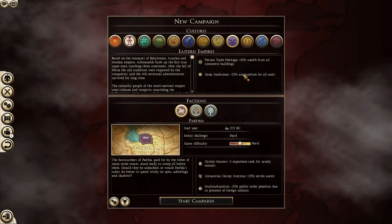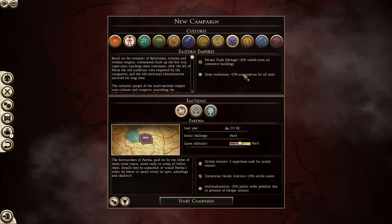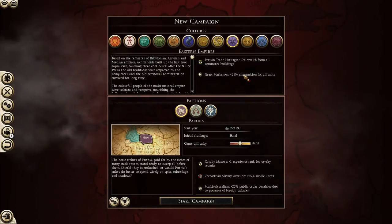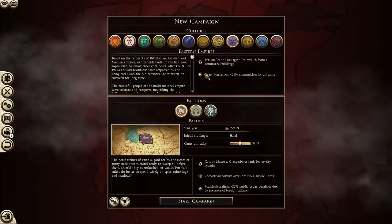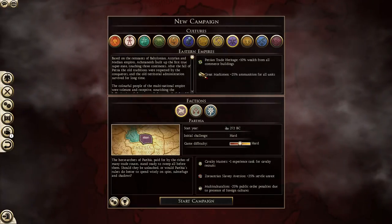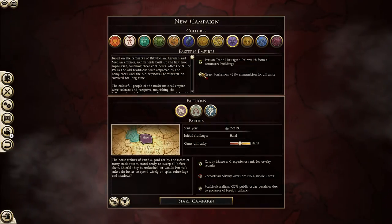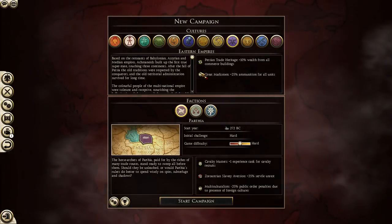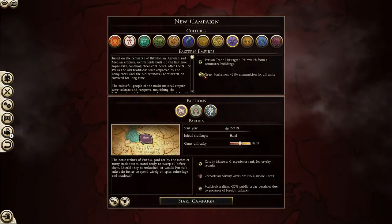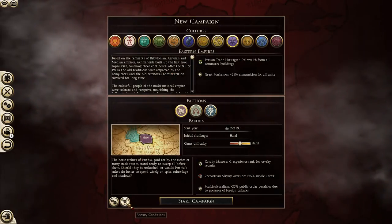Welcome everybody, this is Grizz here and today we're going to be playing a Parthia campaign in Rome 2 Total War on the hard battle difficulty setting. The reason we're doing Parthia is Attila was just released and I have yet to pick it up — I will in the future. After Rome 2 released I didn't want to pre-order a game I didn't know was going to be good. Rome 2 took nine months before it was in a very good state.